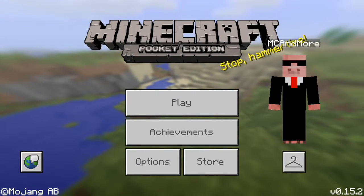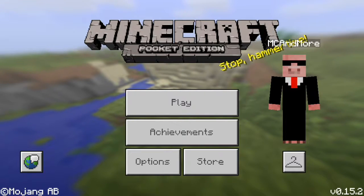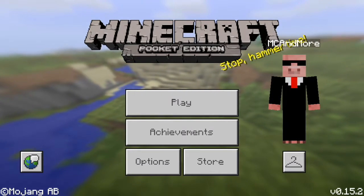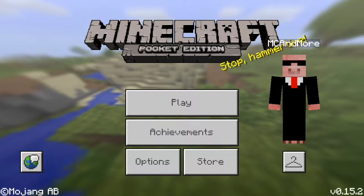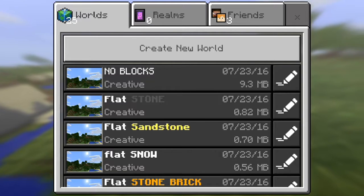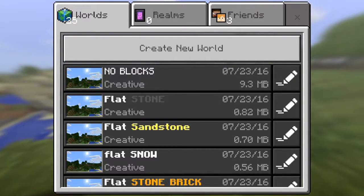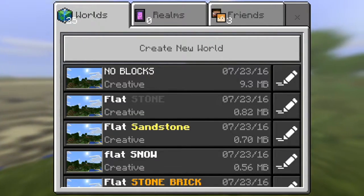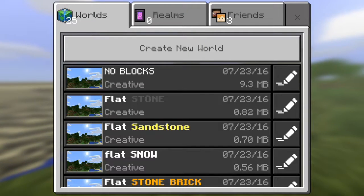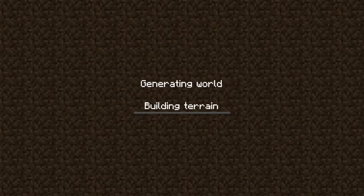Hey guys, what's up, Minecraft and More back with another video. Today I want to show you guys another awesome mini episode of the mini series Custom Terrain. If you guys remember the last episode, we reviewed two custom terrains — the flat stone and the no blocks. Today we're going to be doing flat sandstone and flat snow. If you haven't seen the first episode, definitely check it out because I give all the credits there, but I'll give credits in this video too.